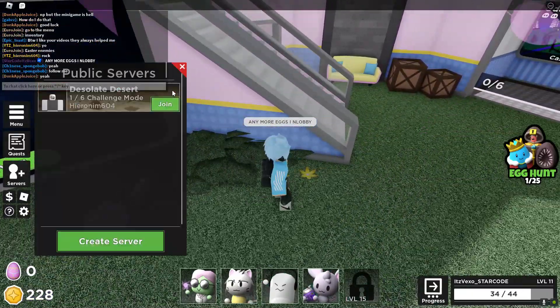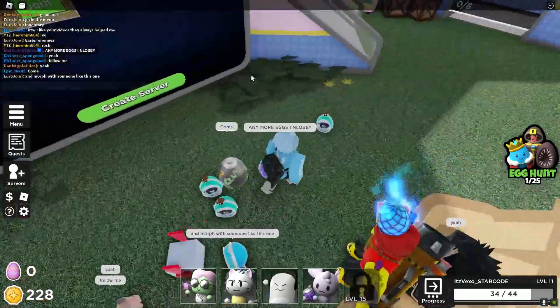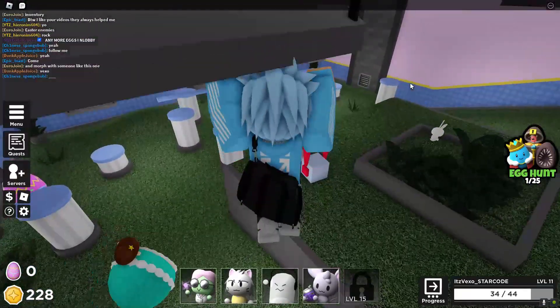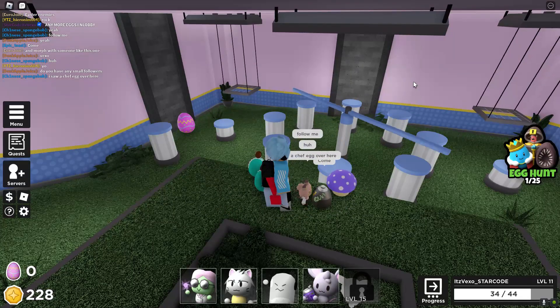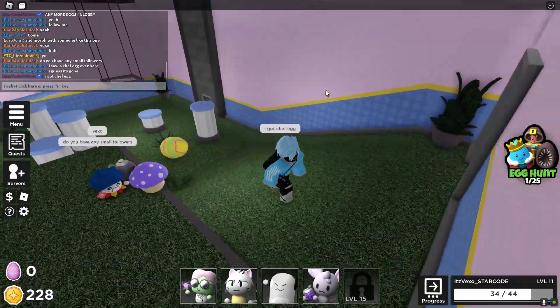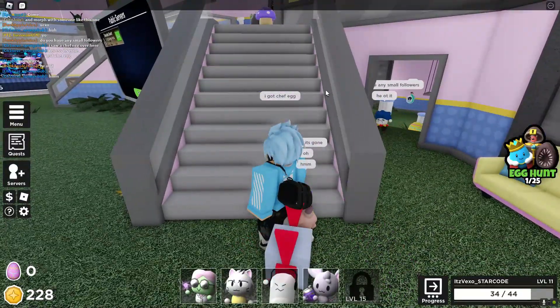Apparently there's an egg around here. Some of these eggs randomly spawn. Oh, I already got a chef egg — let's save that. Let's go up here and see if there's any more. Let's follow this person and come here for the rock egg.